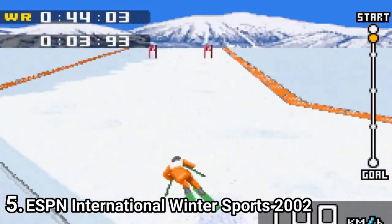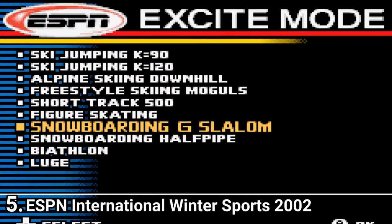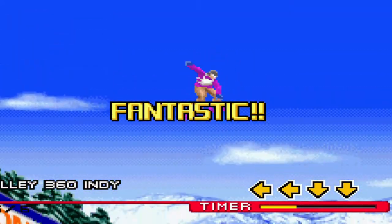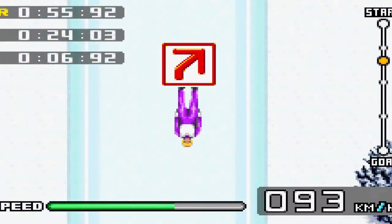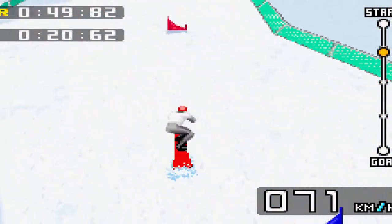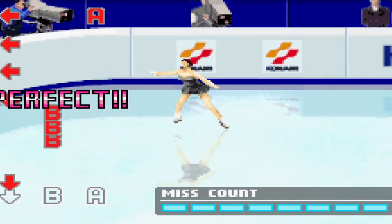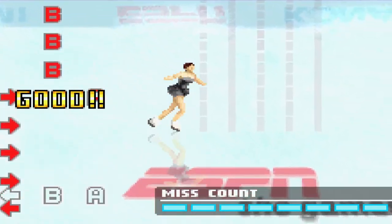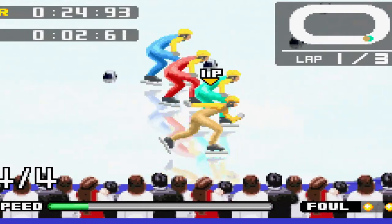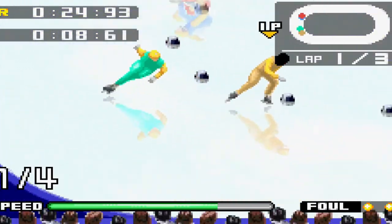Aspen International Winter Sports 2002 isn't a snowboarding game nor a skiing game — it's a compilation of multiple winter sports. It's a compilation of 10 distinct disciplines and it feels like a complete package. The controls feel great in each discipline and the game is fun to play. It's very good for some quick bursts of fun. I recommend the game. Considering that it has disciplines including snowboarding, skiing, snowboarding super pipes, slalom, and high jumps, it's more complete and more fun than other games on this list. It's super varied.